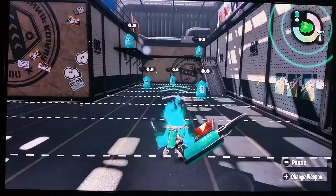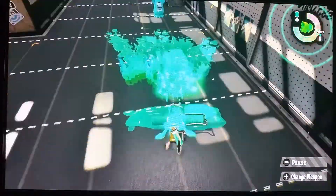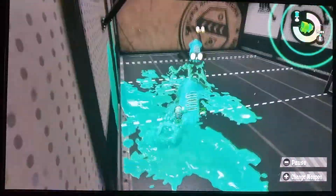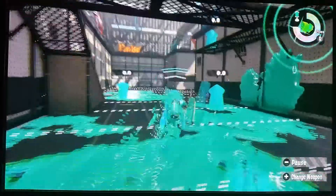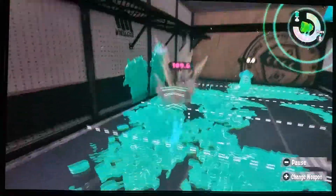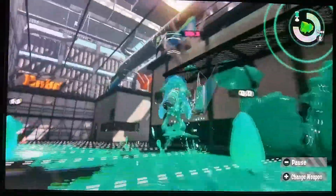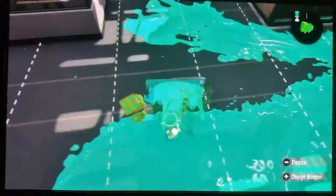I really like the Foil Flingza Roller because when you start rolling it just goes really fast. The horizontal flick is really fast, like the Carbon Roller. But if you want to do something strong rather than fast, the vertical flick is really strong and kind of far-ranged, like the Dynamo Roller.